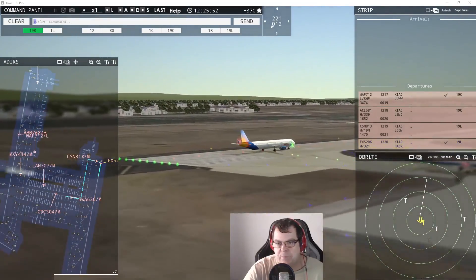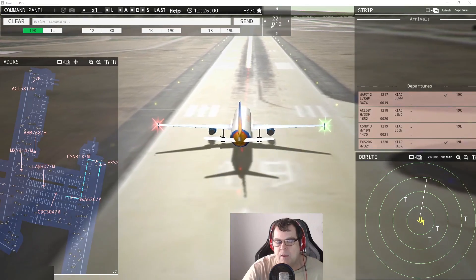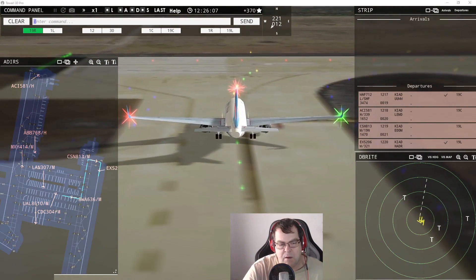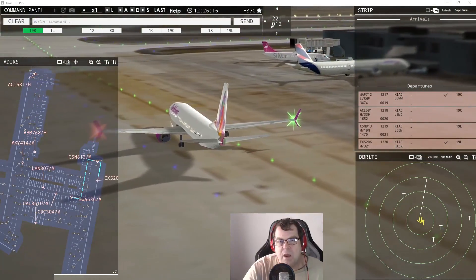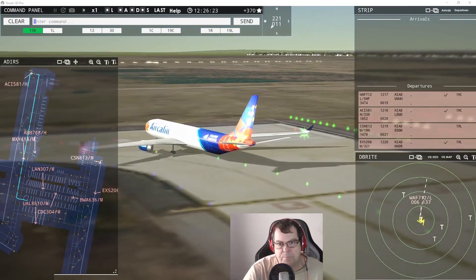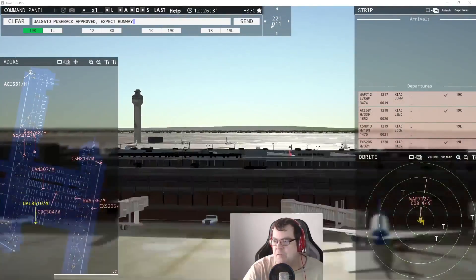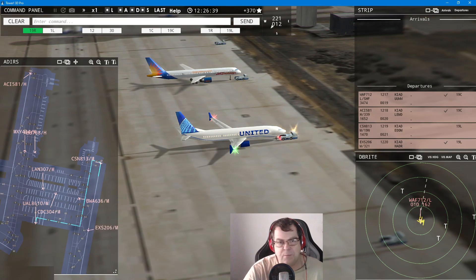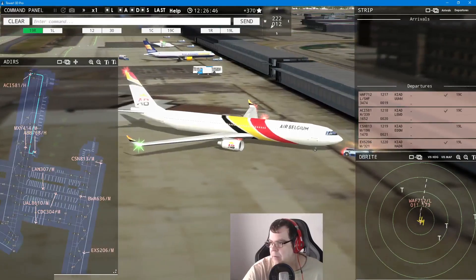Chan X 206 — wind 221 at 12 knots, runway 19 left, cleared for takeoff. Caribbean Airlines 636 requests taxi to runway 19 left. China Southern 813, runway 19 left, line up and wait. Caribbean Airlines 636, runway 19 left via Juliet. Air Calent 581 heavy — wind 221 at 12 knots, runway 19 center, cleared for takeoff. United 8610 requests pushback — approved, expect runway 19 left. We have United as well in addition to our fleet!